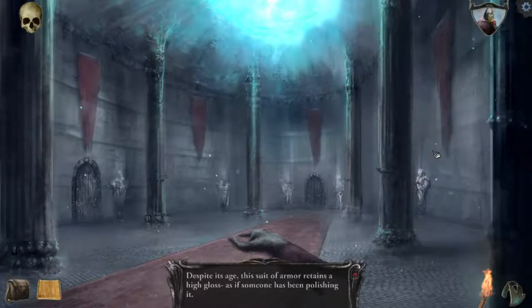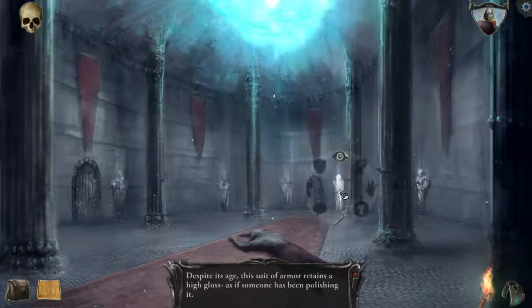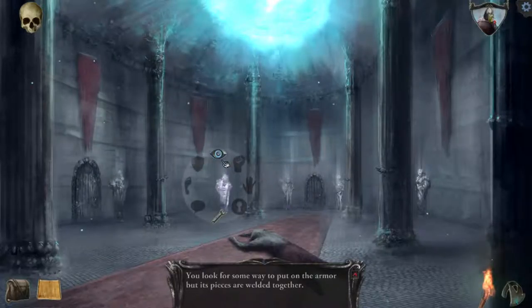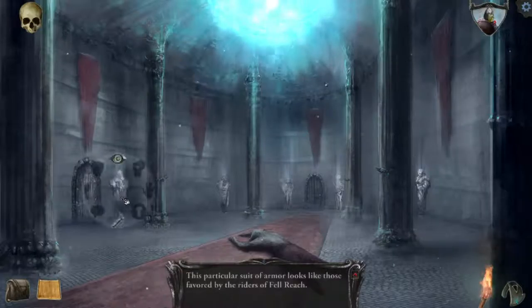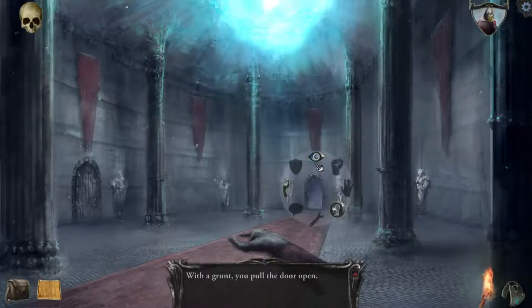Let's take a look at the armor. Despite its age, a suit of armor retains a high gloss, as if someone has been polishing it. I look for some way to put on the armor, but its pieces are welded together. It looks like those favored by the Riders of the Fall Reach. I don't think I'm going to be able to do anything with any of these. Let's do a quick save — I'm going to go for the door that has the newer banner.